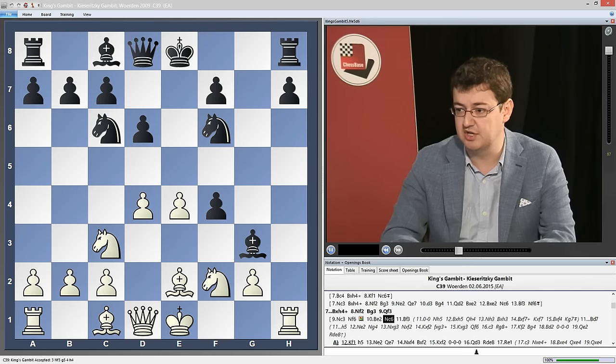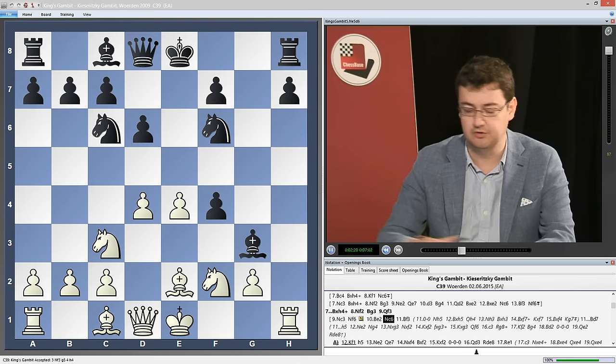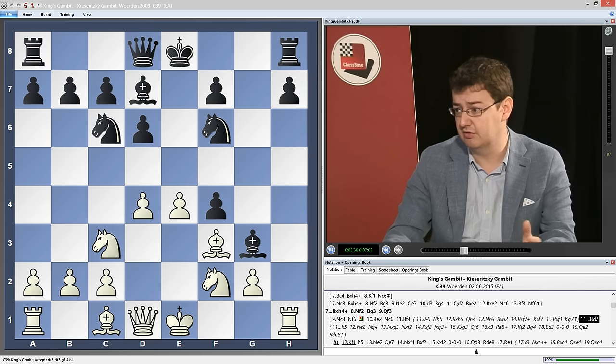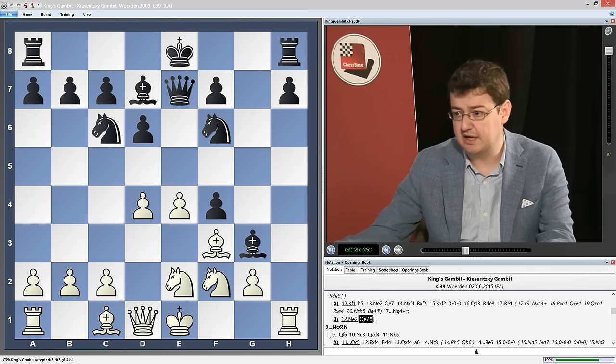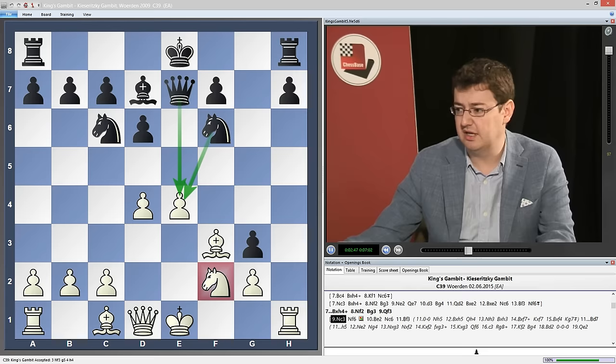To me it looks like black has some sort of initiative going on on the king side as well as having one pawn more. True, it's not the prettiest pawn in the world, but still it is a pawn. Let's analyze it a bit more: bishop f3, now I think black simply throws bishop d7, prepares to develop yet more — knight e2 and queen to e7. Now black is ready to castle queen side if needed. And if knight takes g3, f takes g3, black is ready to take on e4 the moment the knight on f2 leaves. So all in all, knight c3 is not really a solution.